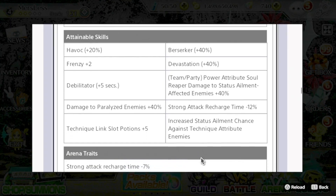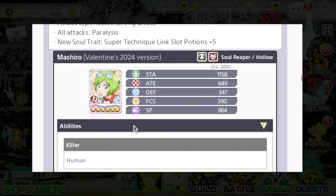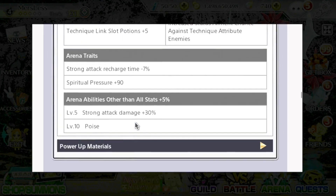This is definitely a character you will want to pick up just because of that super technique shot potions plus five soul traits. There are her arena traits and other arena abilities.